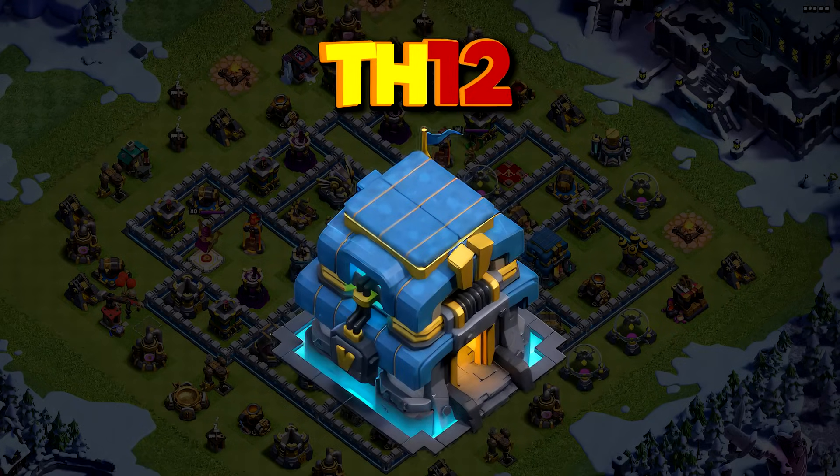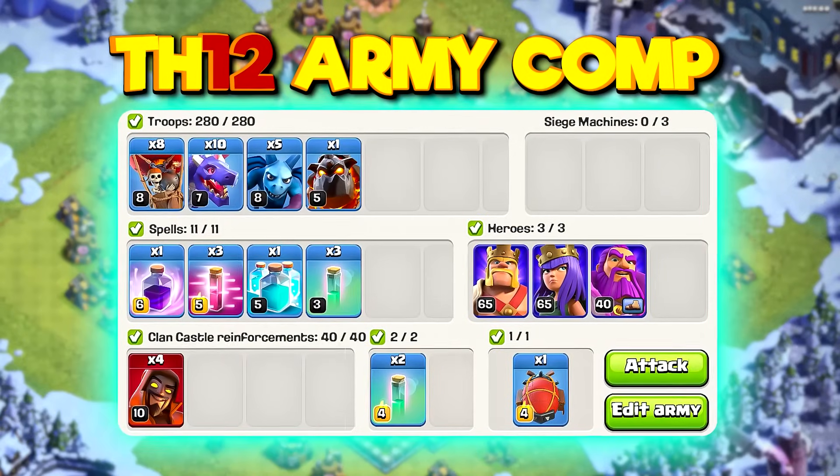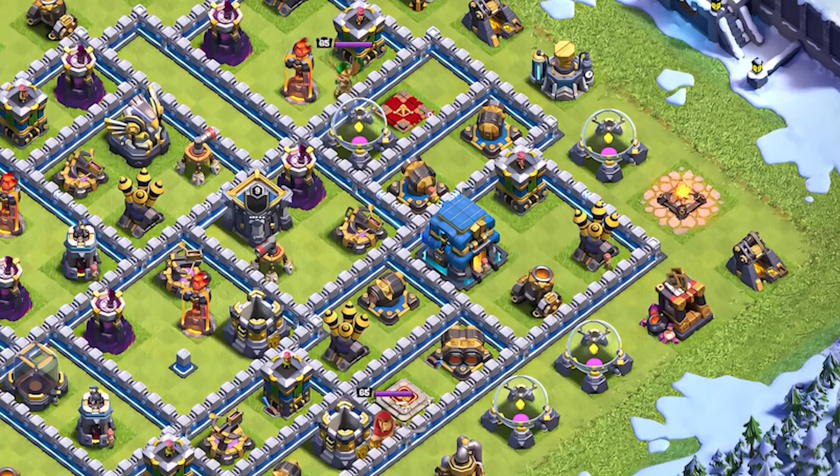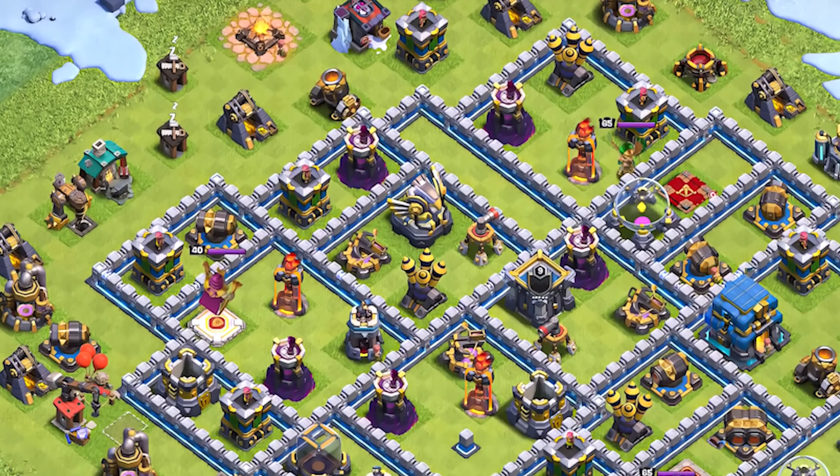At Town Hall 12 we are going to be using the blizzard dragon attack. With this strategy you want to look for bases where the defenses are not too spread out, something similar to this.